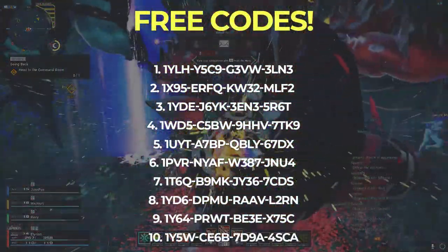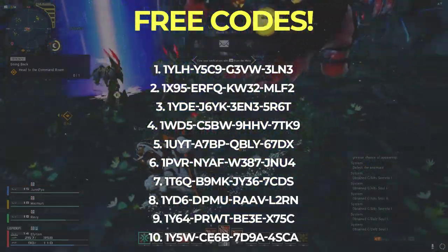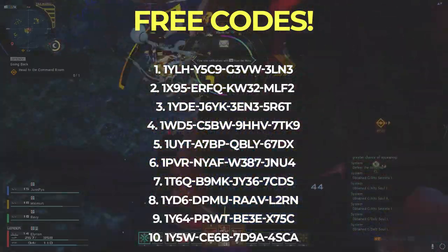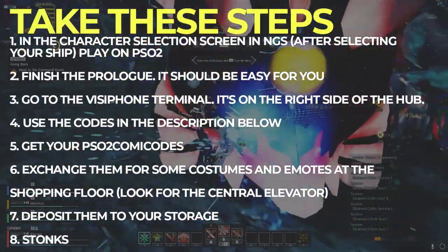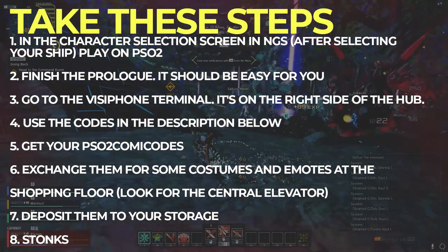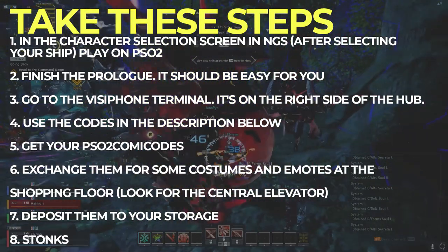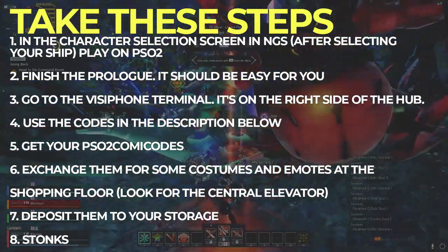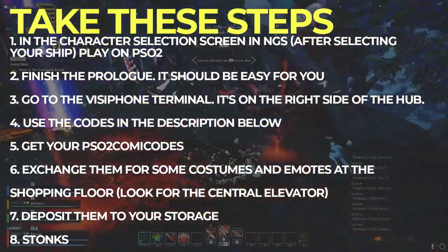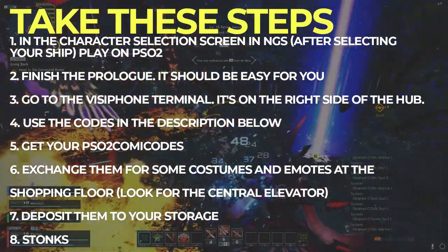For a bonus, there are some PSO2 codes that you can also claim. I'll put them on the screen and in the description below. Huge thanks to my fluffy friend Magda, aka Kyle Kren, for getting these codes. You can claim these codes by logging into the base PSO2 game, making a character, finishing the prologue, finding a VZ Phone terminal, using the code, getting the memory item, exchanging them for some nice costumes at the shopping floor — which is just in the central elevator — depositing them into your storage, and you're done. This might take around 10 to 20 minutes, or make that 30 if you like exploring PSO2.